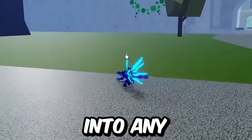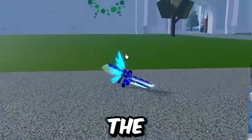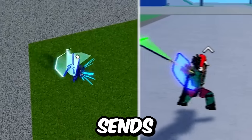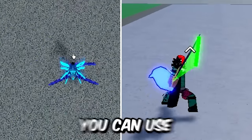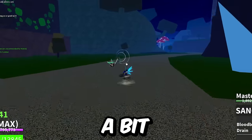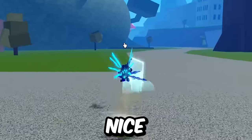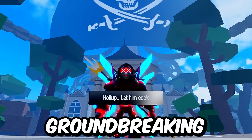Before we dive into any of the moves, let's quickly talk about the M1. The fourth slash of the M1 actually sends you very far compared to other swords. You can use this with dash jump to get some extra movement that you normally wouldn't. I've used this to close the distance when using a less mobile fruit, or even to throw off your opponent with a dodge. It's not groundbreaking, but it's worth mentioning.